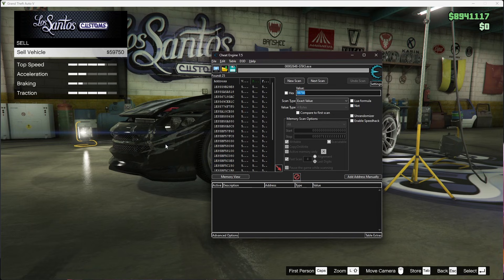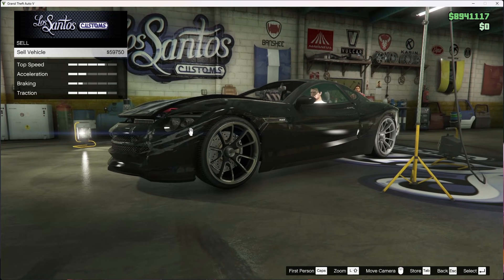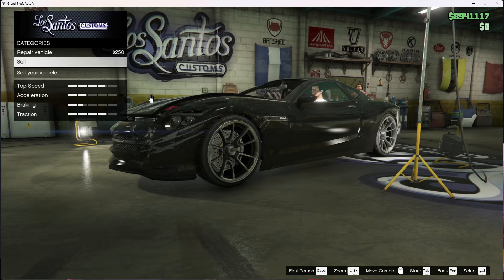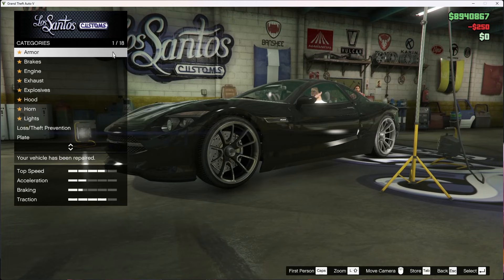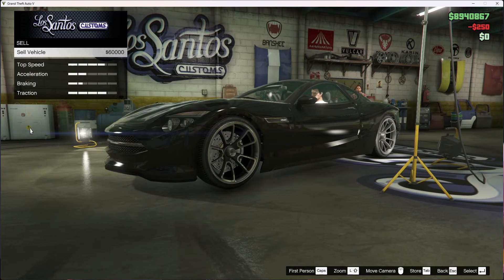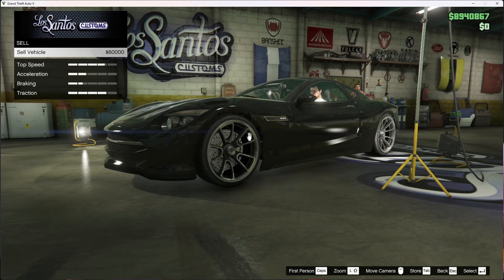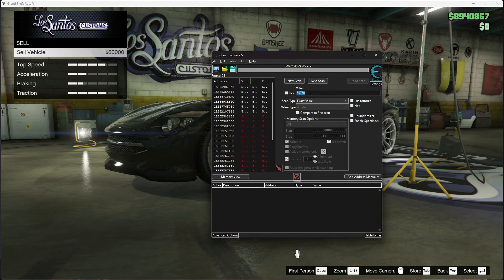Now go back to GTA and actually repair the vehicle. After repairing, go back down to where you find Sell — now it's going for $60,000. Go back to Cheat Engine, change the value to $60,000, and do the Next Scan. You want to make sure you get all these results in.